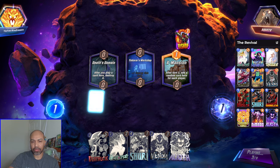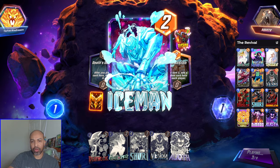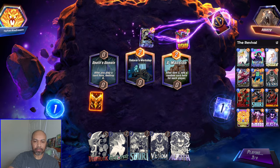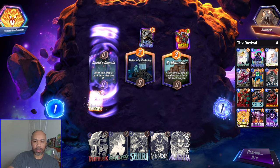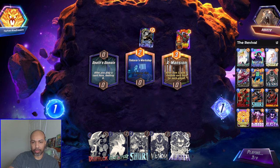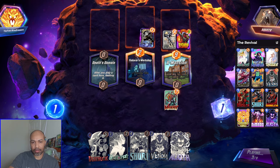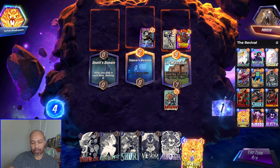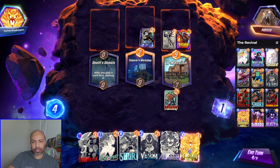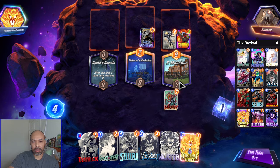Just in case I draw into Phoenix Force. I can also play Shuri down into Death's Domain, but that would require me drawing into Nimrod. We draw Phoenix Force. So I play Phoenix Force here, move her here, and then move her back here.